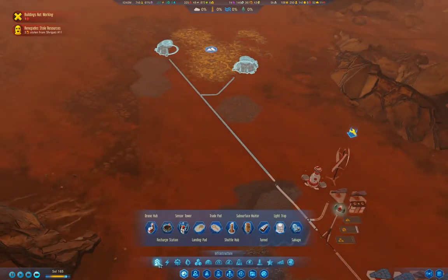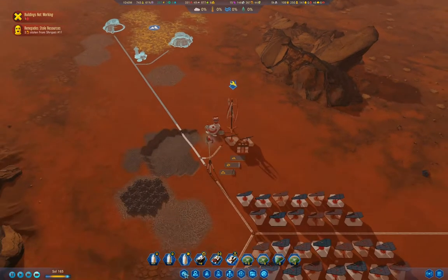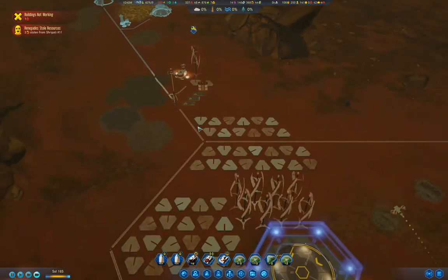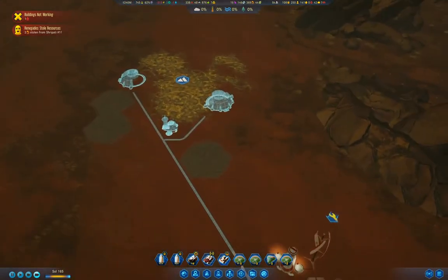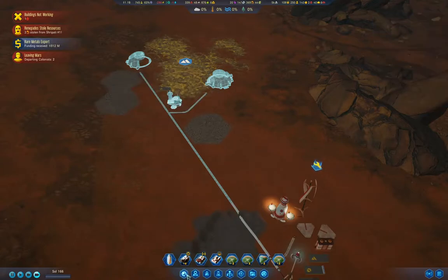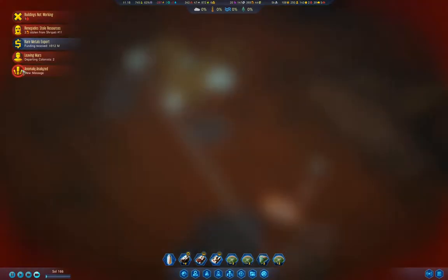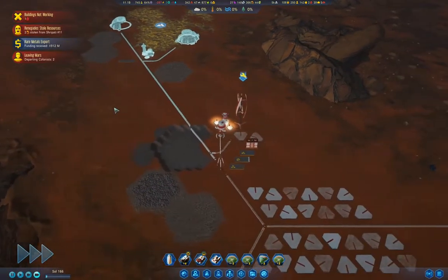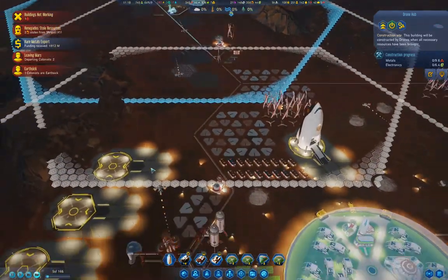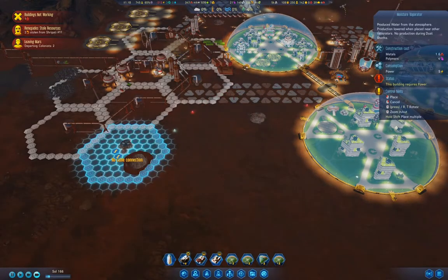I think I need to stick a drone hub up here. This guy can land. I'm going to need a concrete depot up here, and I'm going to put a universal depot up there that isn't collecting fuel. Those will do their thing. Then what I need to do is put up the vaporators.